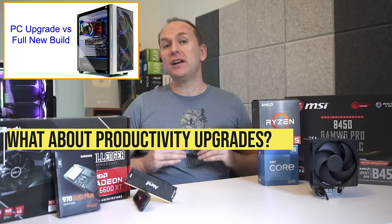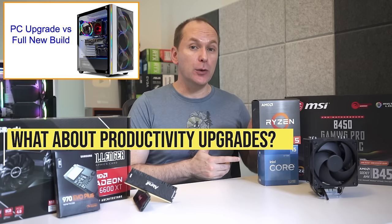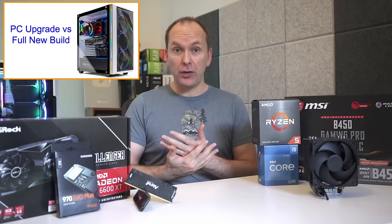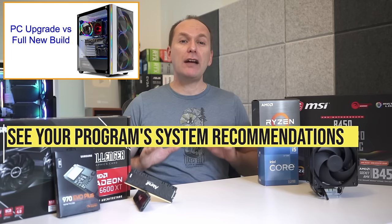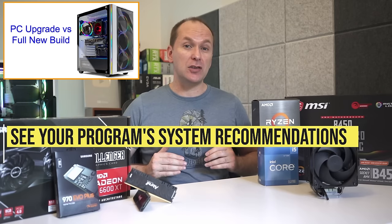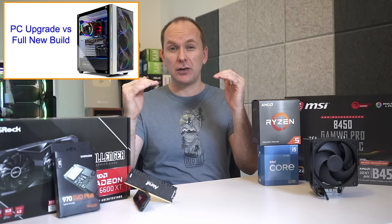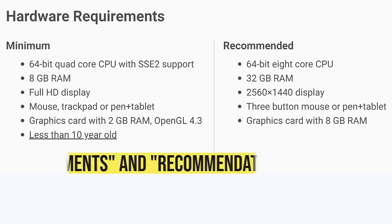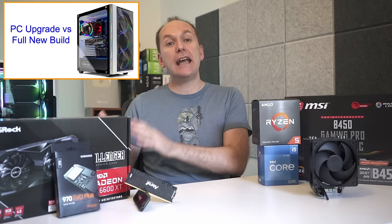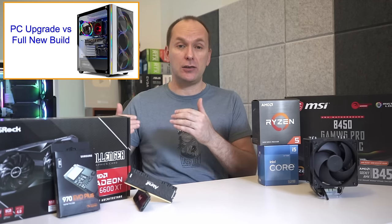What about those looking to upgrade for professional or creator applications that lean heavily on the CPU, the graphics card, or a mixture of both? Programs like Adobe Premiere, Blender, code compilers, and others all have recommended system specifications, and you should check them out to determine if you can get your PC up to those recommendations. Remember, there's a difference between system requirements — which is typically just the lowest level of hardware the application will absolutely run on — and the system recommendations, which is usually the lowest level of system to actually have a good experience on.